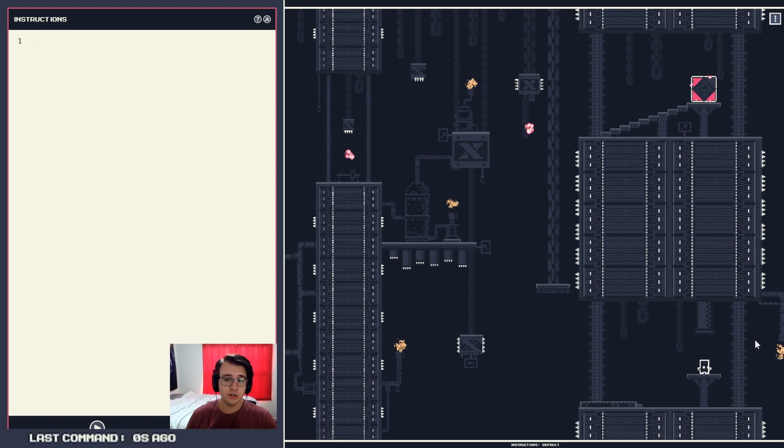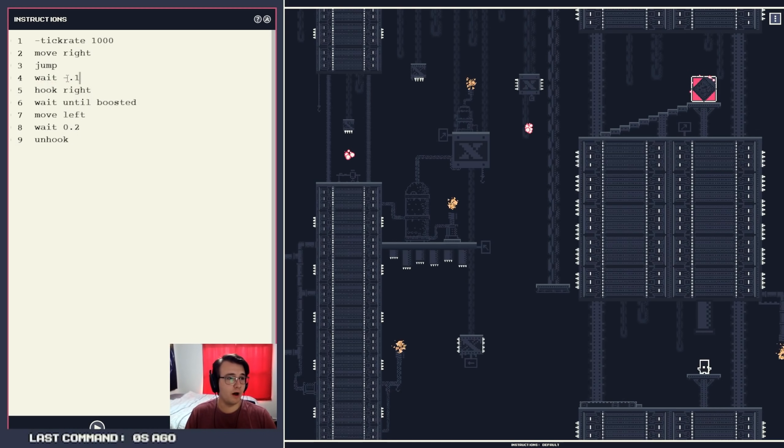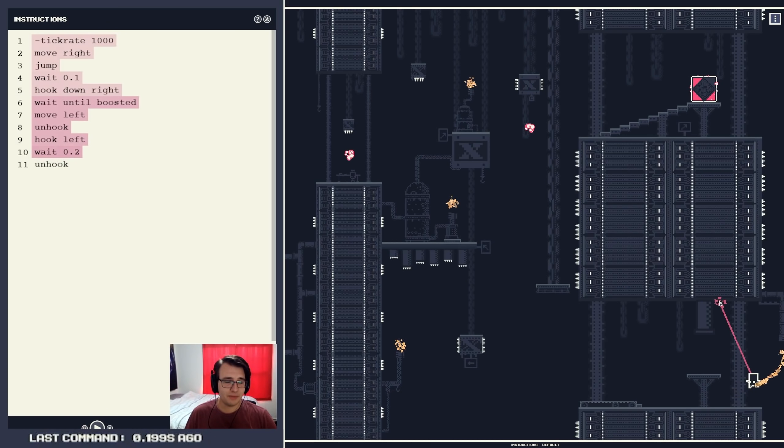This is huge. There's a booster to my right. I could hit the booster, then go left — like, I go right, then left, and launch myself up. Maybe skip this booster. Just launch myself through here. What if I move right, jump, and then hook down right? Wait — let's say like 0.1. Down right. Wait until boosted. Move left. Unhook. Then hook left. Wait 0.2 and unhook. Let's try it. I don't know what I just did, but that could work. It's just the normal jump. Okay, so normal jump is actually quite fine.